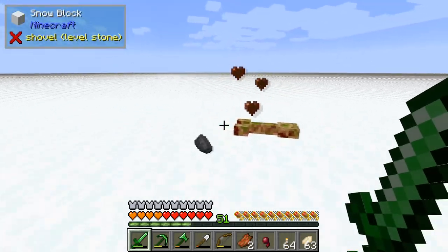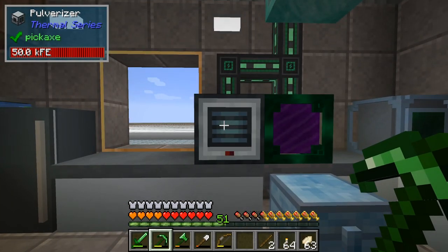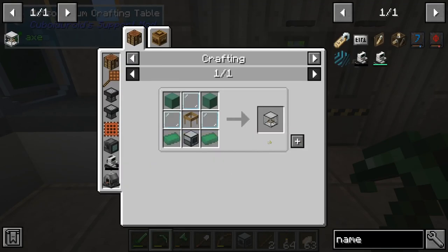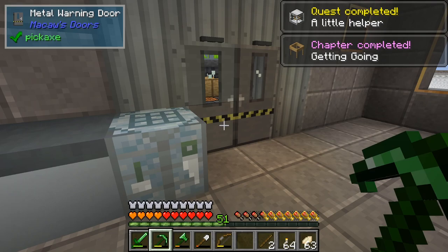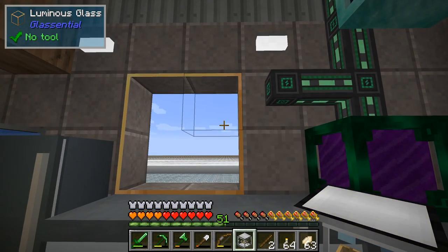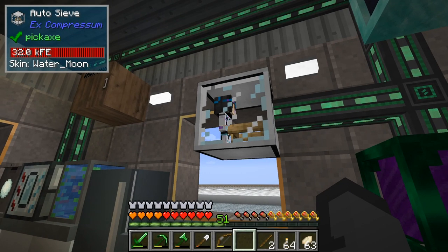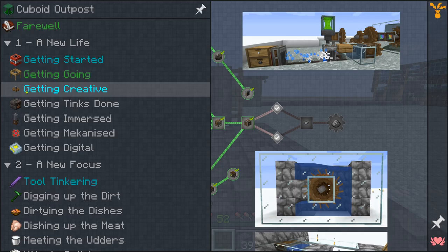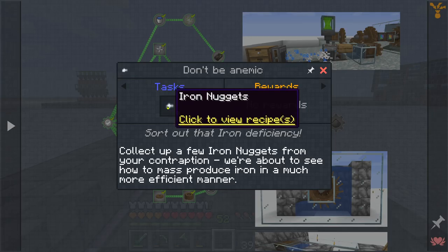Stay out of my dreams! I saved the best part of the getting going chapter for you guys. We need the pulverizer and we get to make loud noises. Welcome to the outpost. The next chapter, getting creative, allows us to use the Create mod to get iron — iron nuggets. We got to wash gravel.